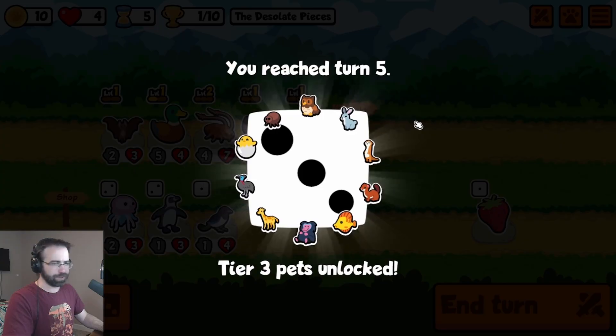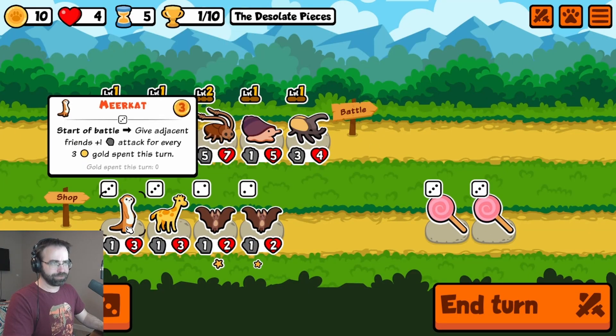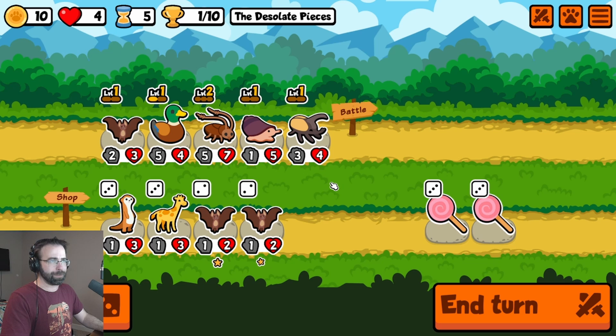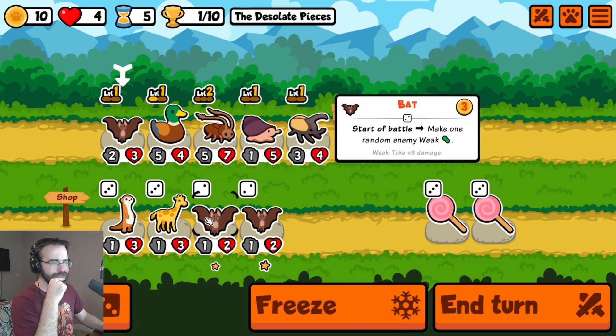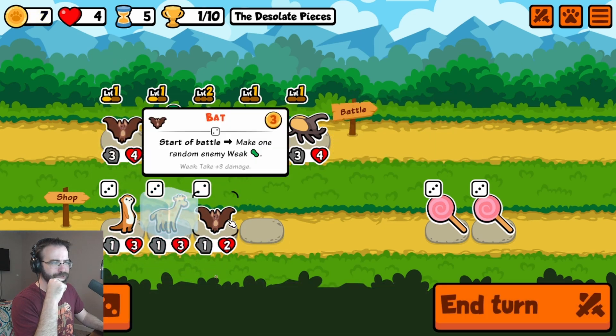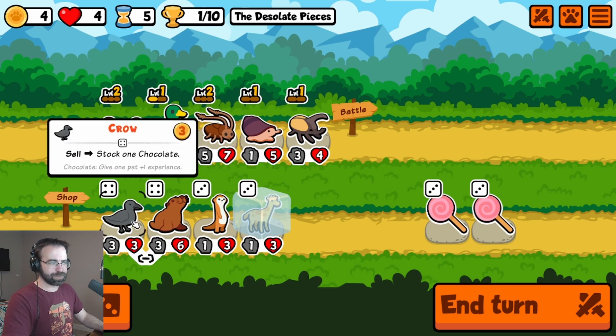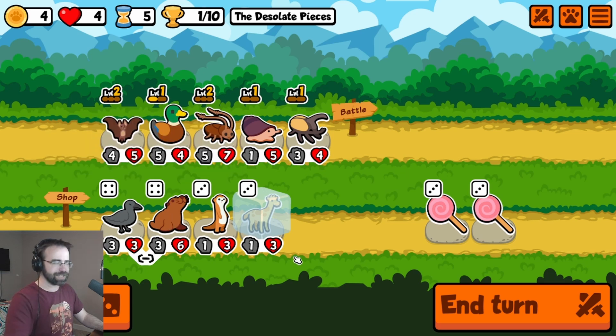We're on turn five — a lot of new possibilities. Starting with a giraffe and a meerkat. At the start of the battle, give adjacent friends attack for every three gold spent this turn. So I'm going to get three attack every turn because that's what I'm spending. Or end of turn, give the friend ahead attack and health. Riddle me this — is this permanent? If this is permanent, we could get some insane scaling going on. We're also going to bat city.